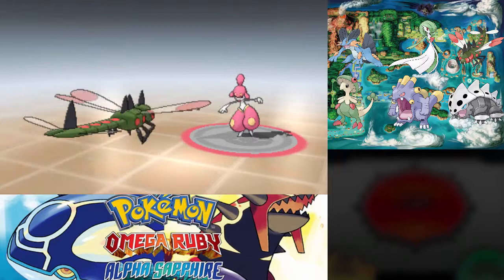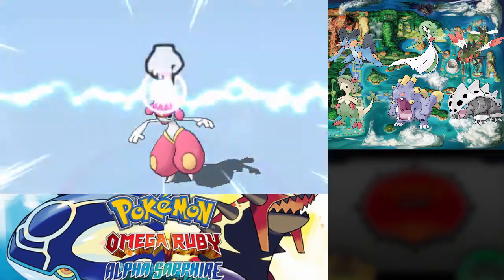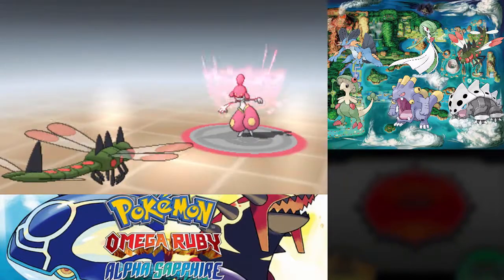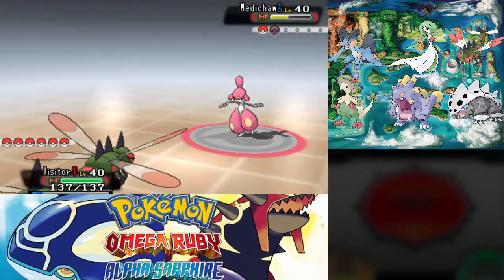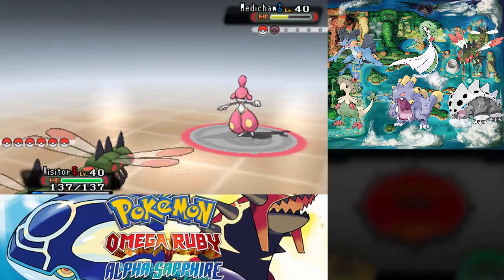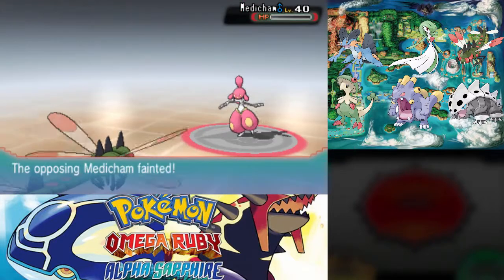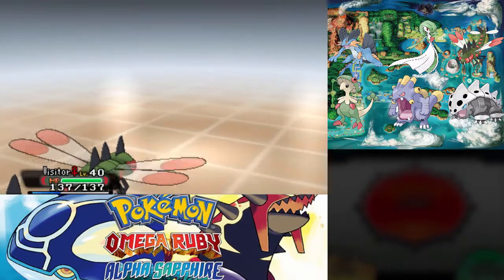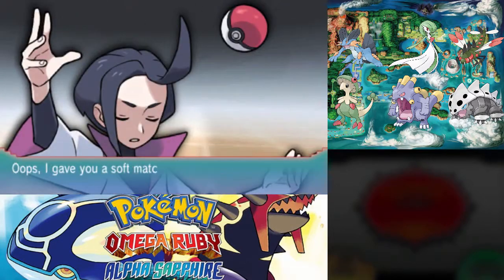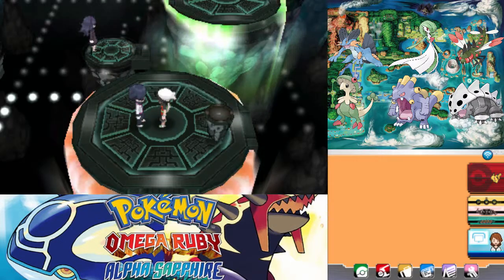I should have gone for Shadow Ball. I think it used Acupressure — if this raises one of your defenses, that's useless because I have Aerial Ace. Thank you. If I had Air Slash, I probably wouldn't just be missing non-stop because even without an evasiveness boost, it's not 100% accurate.